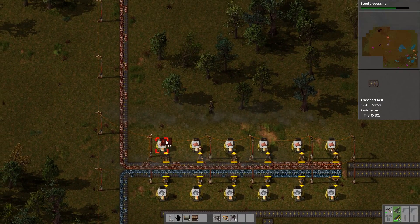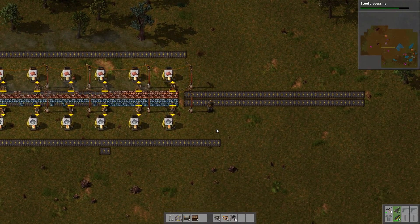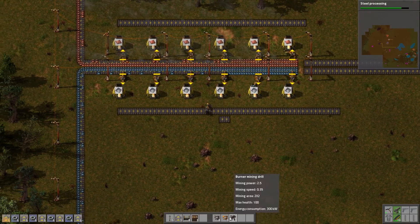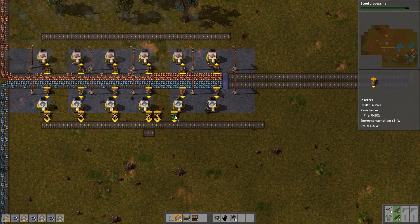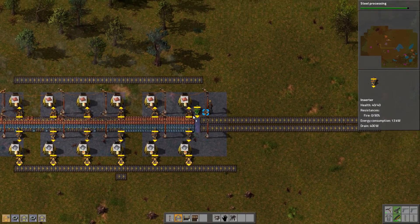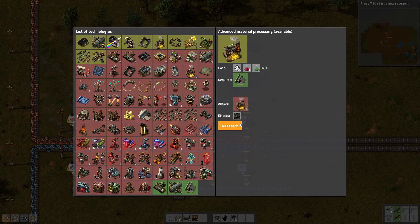Same thing up here — we'll make a temporary one, skip one space, and start it there. We're going to need more transport belts, so we'll make a whole bunch of those. We'll also go for the power research next so we can get some bigger electric poles. Let's go for advanced material processing — oh, it needs green science packs.